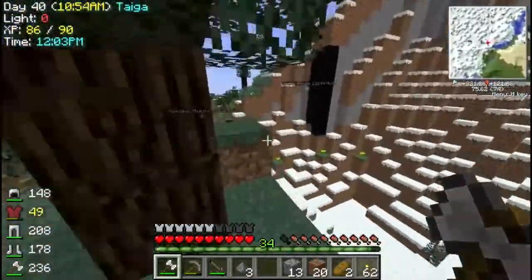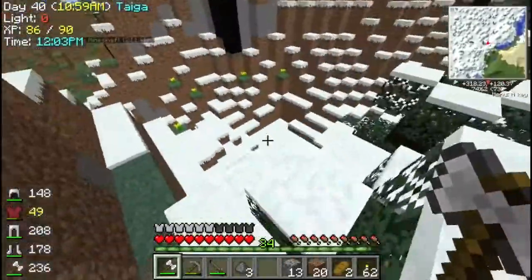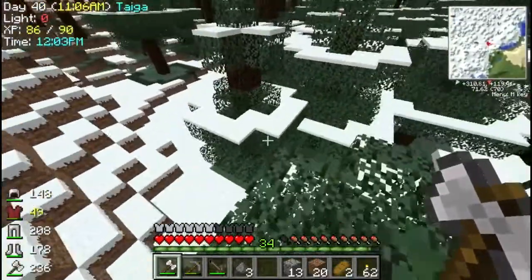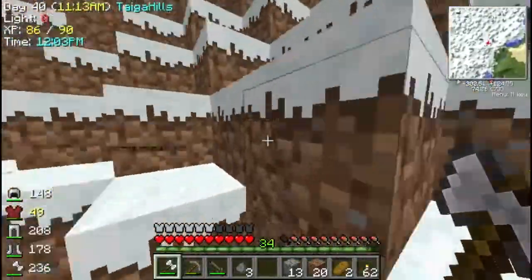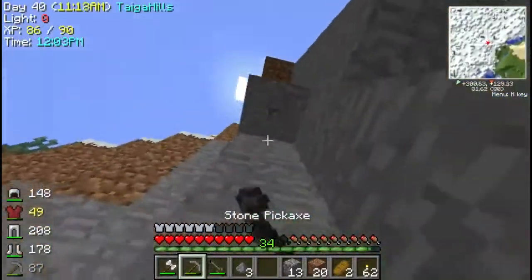That's a pretty nice hill - I heard you can find emeralds in hills, that's normally how people find them. There's a plane outside - it sounds really close, like seriously. I can hear it going... and then it's going away now. Finally, we made it up!